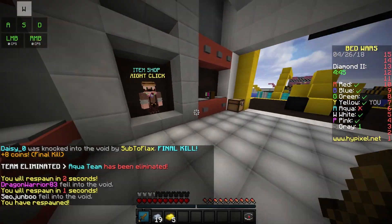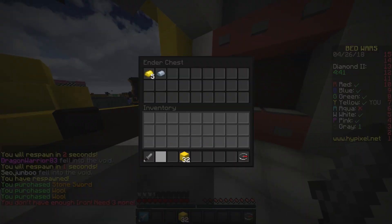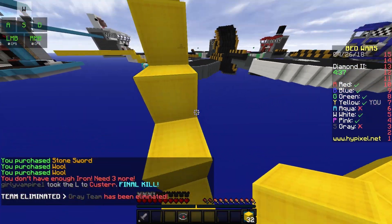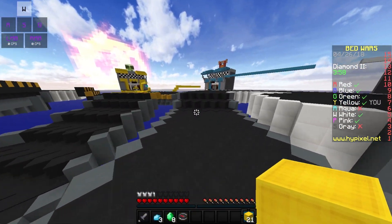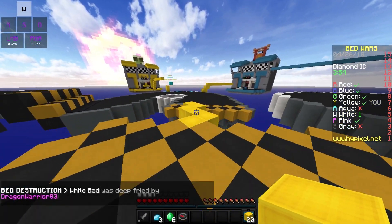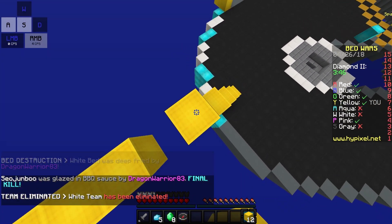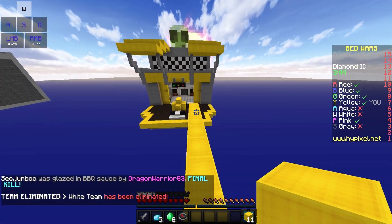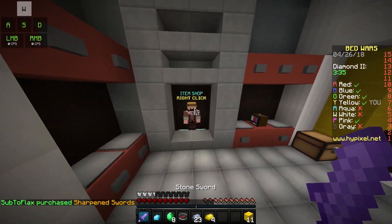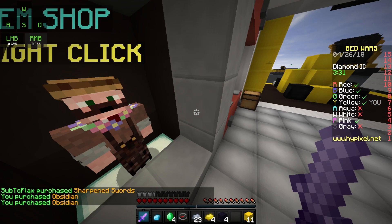I actually knocked him off, so now I'm gonna straight off rush to middle and see what we can do from there. I managed to get eight emeralds and now I'm gonna go back to my base. This is actually a really good defense but you need a lot of materials. I'm gonna get myself Sharpness and you need to get the Obsidian — get it like that.